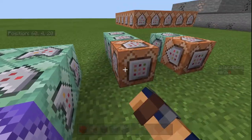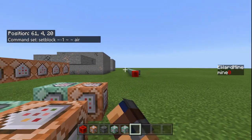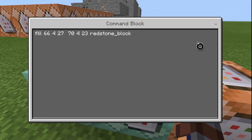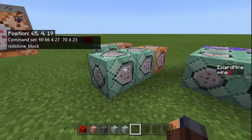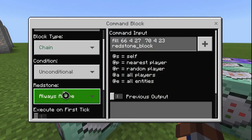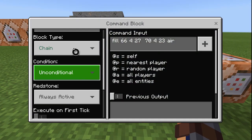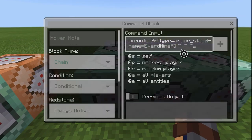This command right here does a set block air here so I don't have to put an extra command block over there. This one fills the blocks underneath here with redstone blocks. The one after it is chain, unconditional, always active, and on five ticks — that one's on five ticks and it just fills it with air.